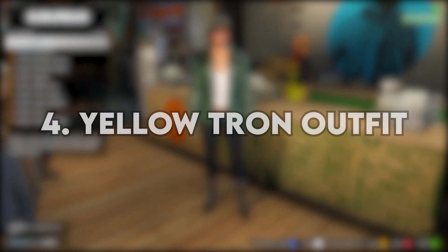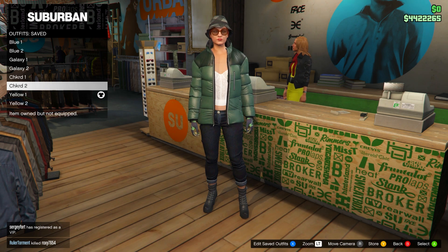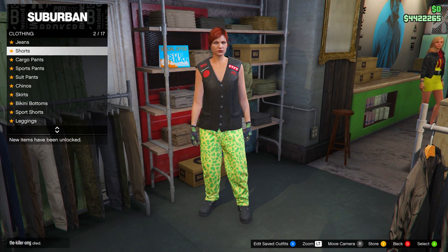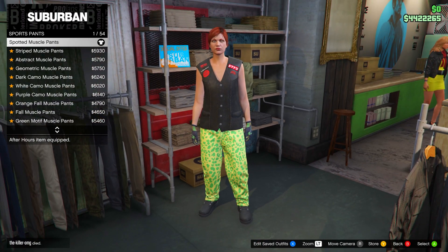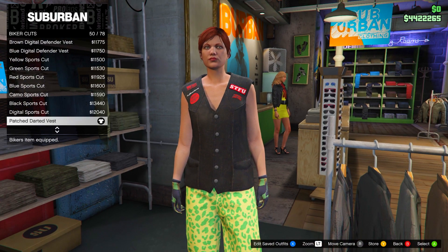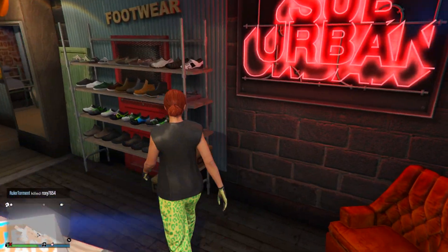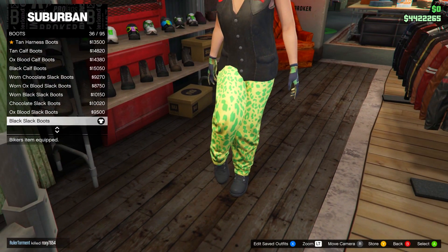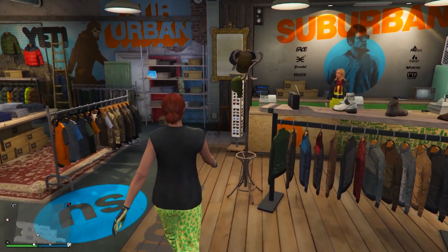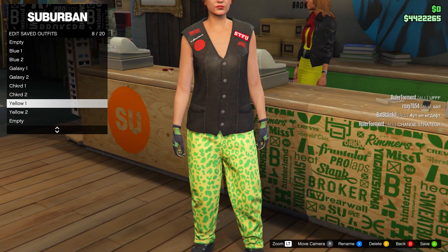Now moving on to the yellow Tron outfit with the yellow cargo joggers. This also consists of two outfits on the female. Keep the gloves the same across all these outfits. Go to pants, sports pants, and equip the first one — Spotted Muscle pants. Then head to tops, go down to biker cuts, and equip number 50 — the Patched Darted Vest. Then head over to shoes, go to boots, and equip the Black Slack boots. Go to the front counter and save this in slot number eight, name it 'yellow one'.